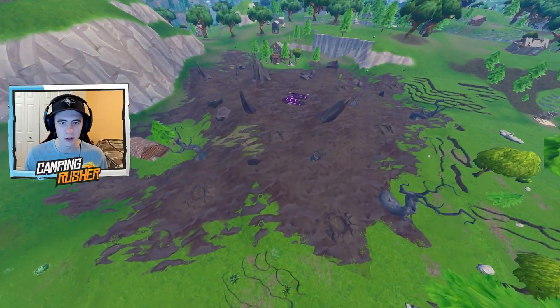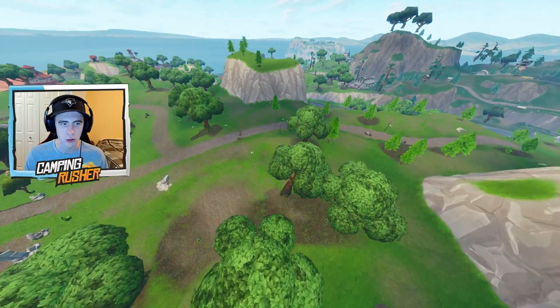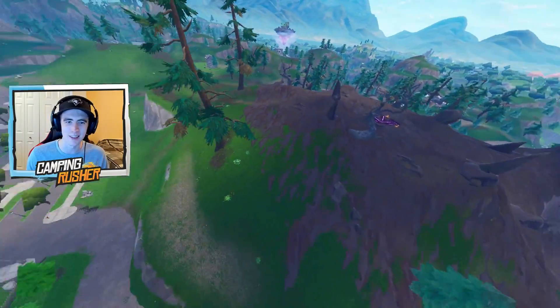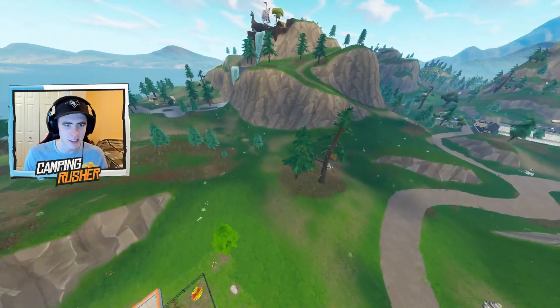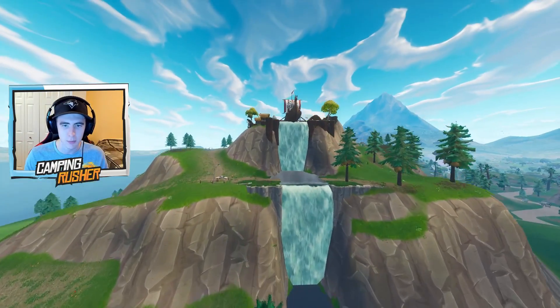There's our third corrupt zone — triple chest spawn again. Flying by the fourth corrupt zone here. It's cool how they're all different — some are on hills, different terrain, some surround different houses. You can tell they've put real effort into making the details stand out. I appreciate that.